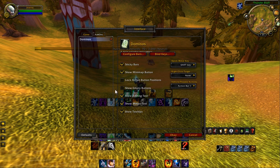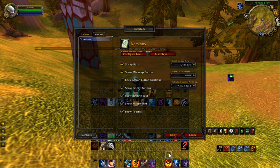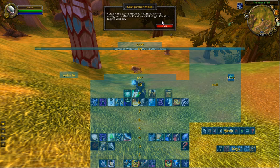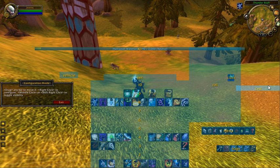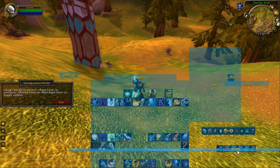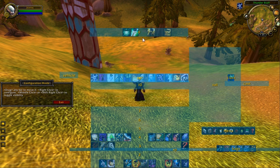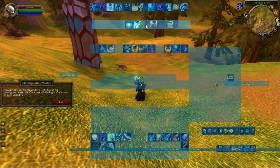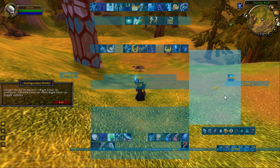Just so you know, you have some of the same things that World of Warcraft has, like show empty buttons, which will show you all the buttons that aren't being used. Sticky bars kind of sucks the bars together — I don't like that feature so I usually uncheck that. Now I'm going to go back into configure bars. I'm going to move these bars out of the way and move some bars up to the top. I'm going to use bars 8, 9, and 1 because it's easy to see the powers on them.